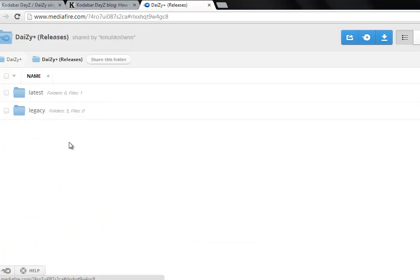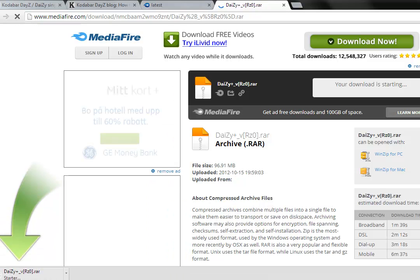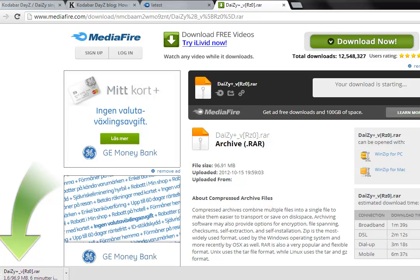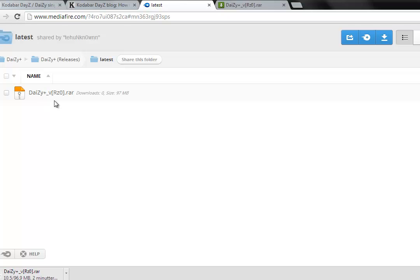You will click on releases and latest, and then you press the only one which is there. As of today, the 6th of June 2013, there is only one file there which is named jzplus underscore vrz0 dot rar. And that is the only file which is there as of today, as you can see.